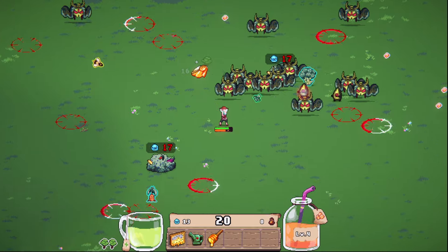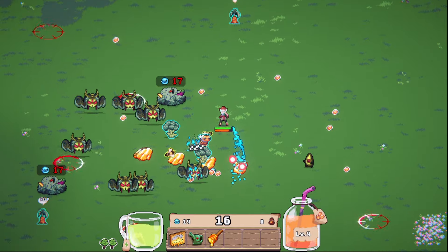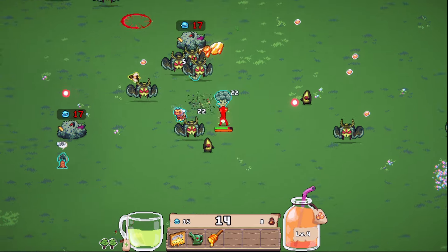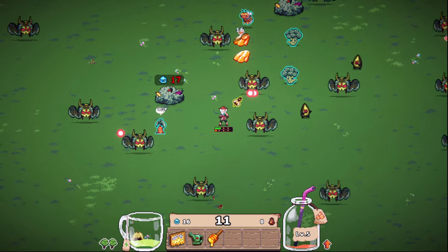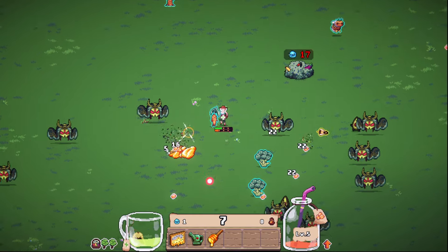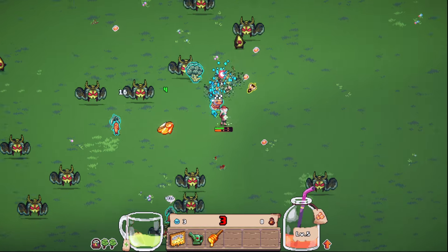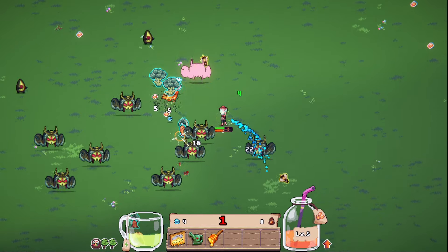We're gonna take the first tree. Why am I picking the trees first? Because the trees are providing you with more alternatives when you are leveling up. Okay, now I'm taking quite a lot of damage — let's see if I can get one bush before we leave.